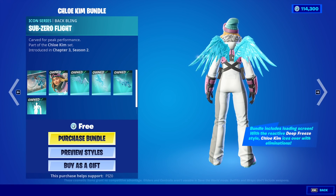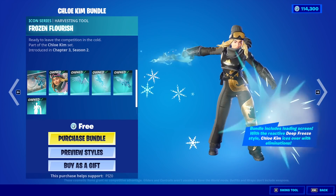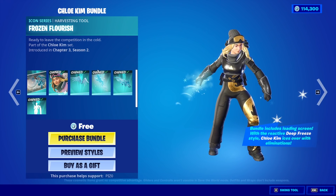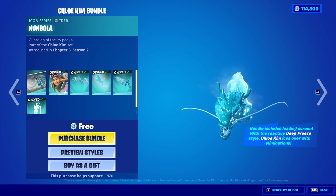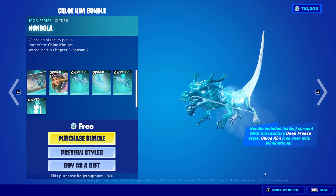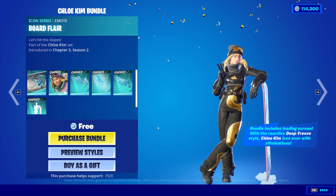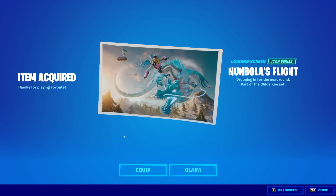We have the Sub-Zero Flight back bling, which looks pretty nice too. We have the Frozen Flourish pickaxe — good impact, everything about it, but the look of it resembles the custom superhero pickaxe. We have the Nunbola glider — probably the coolest part of the set. And then we have the board player emote, not built-in by the way — you can have anyone do it. So we're going to buy the bundle just for the loading screen.